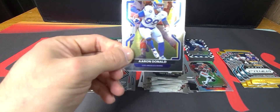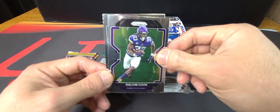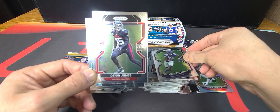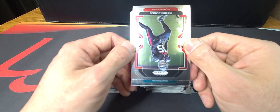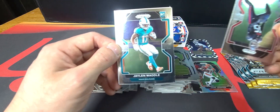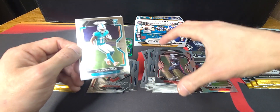Aaron Donald, Dalvin Cook, Deon Jones. Another rookie — Miami Dolphins — Jaylen Waddle! Alright, we'll take Jaylen Waddle.